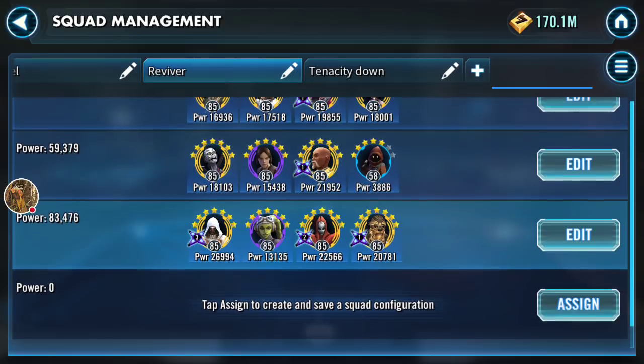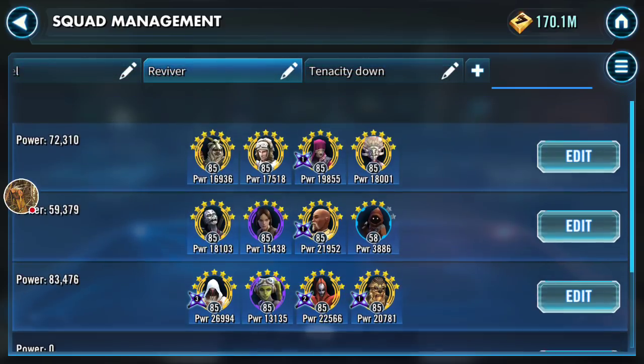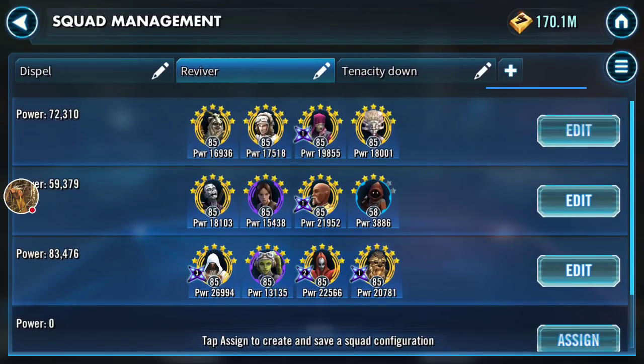Some revivers are conditional: Revan only revives once with his Savior ability, Hera requires you to pre-apply the buff on someone who needs reviving, Talzin can revive through her leadership ability, and Vandor only revives when prepared and only Light Side Scoundrels. Just like Daze, there are very few revivers in the game, so you need to use these characters judiciously.